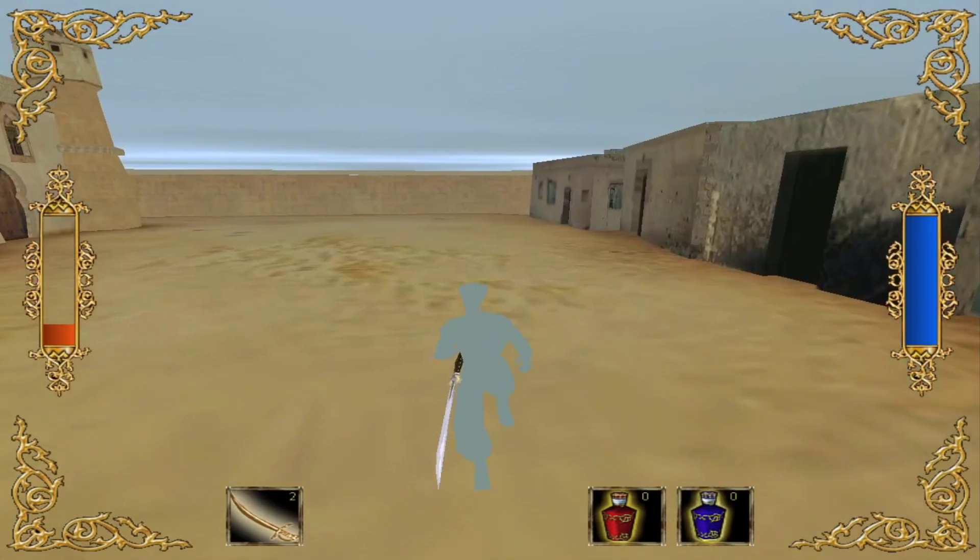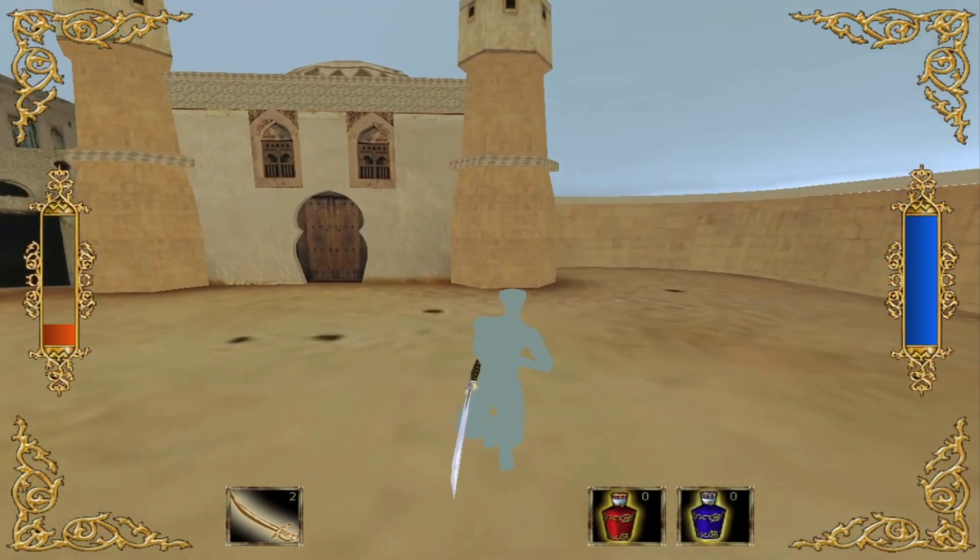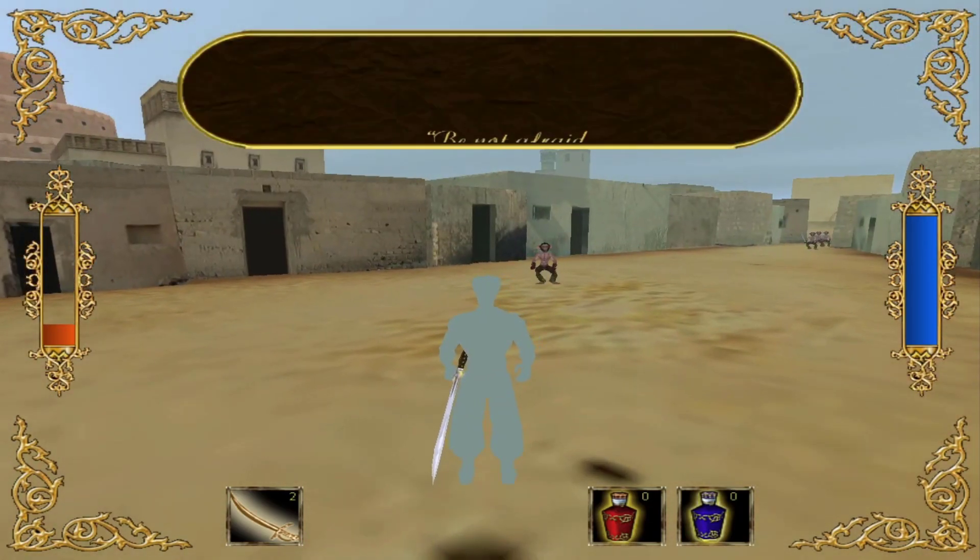Sorry for pausing the video, folks, but I forgot to mention that when you load a save file, your character's skin becomes the skybox — an impressive bug. Actually, I had that in reverse: the skybox becomes your character's skin.